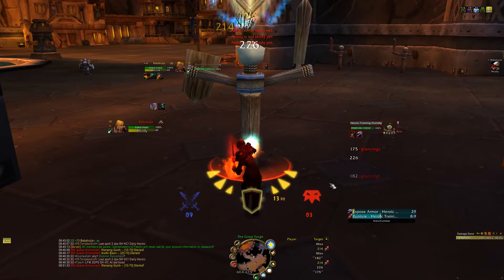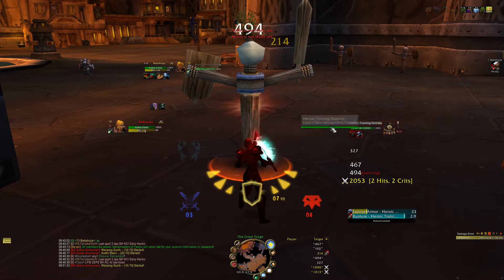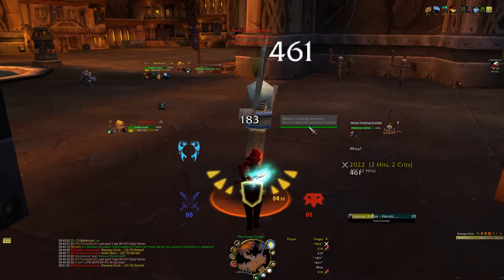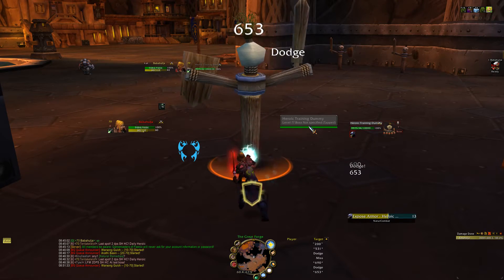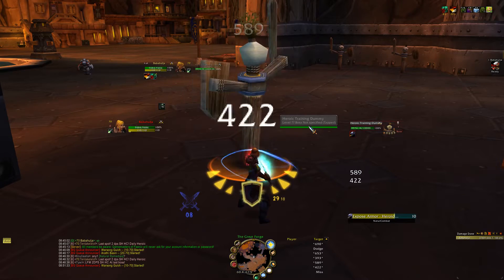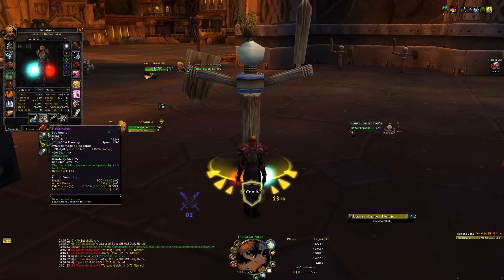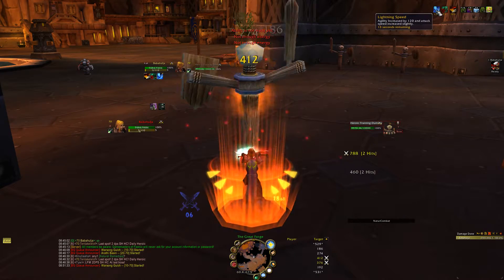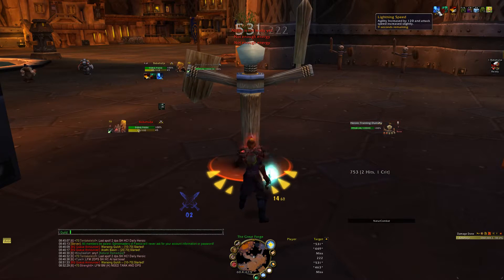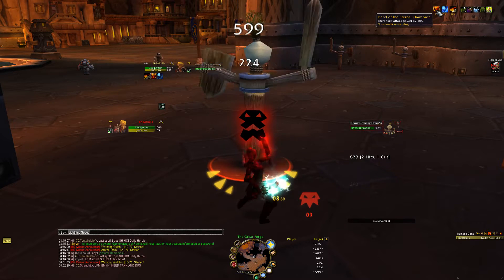Now if I were in PvP and I used Expose Armor, there would actually be a shield showing that the target's armor is penetrated. It also works for Thunder Clap stacks, and you can set up how many stacks it should show. So let's make a new one for the sake of this tutorial — we want to track our Mongoose enchant from one of our weapons. While fighting, there we go, we got a Lightning Speed proc. This is the important thing: we get the node name of our proc or debuff we want to track. So this is Lightning Speed — I'll just save it like this.